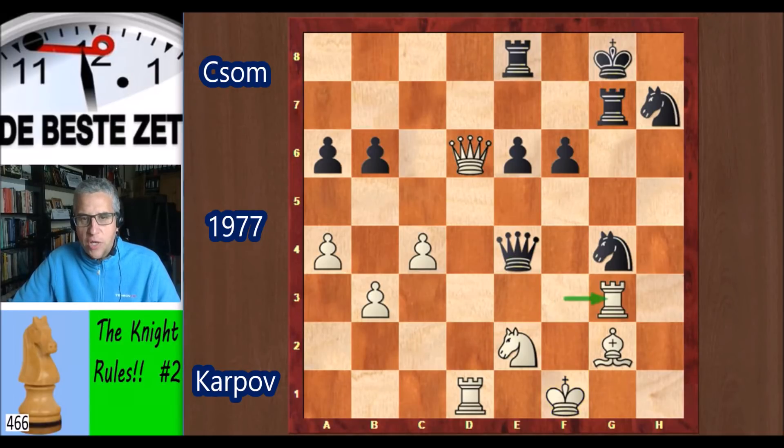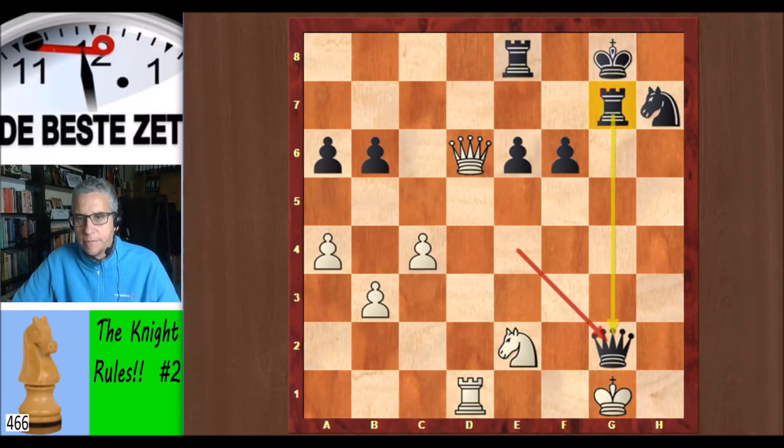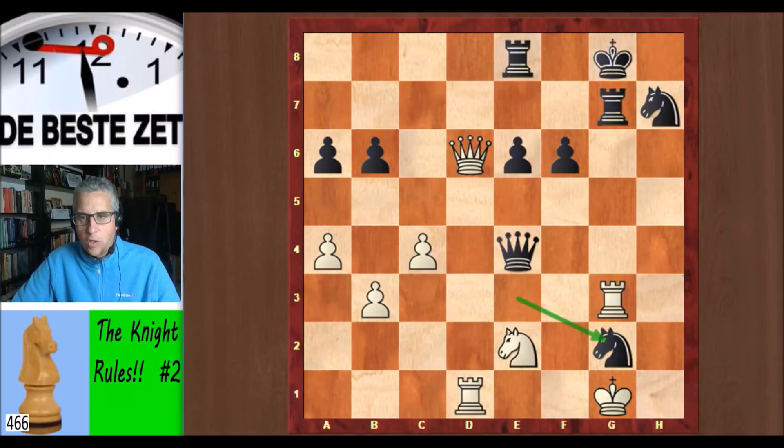He played rook g3 here. Knight e3 check — king stepped aside, and now knight takes g2, winning a piece. Because you cannot take the piece, because then it's checkmate. The rook is protecting the queen. So knight takes g2 wins a piece indeed, and Karpov is in trouble.